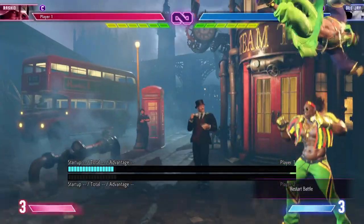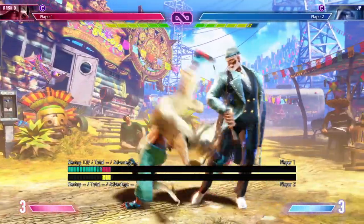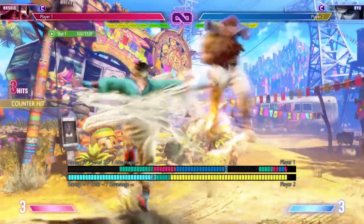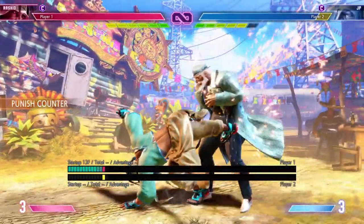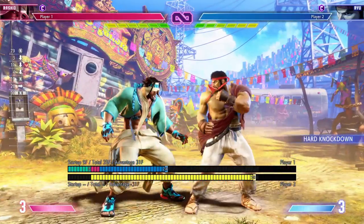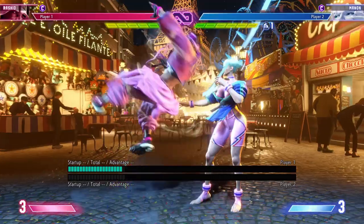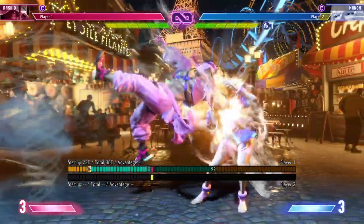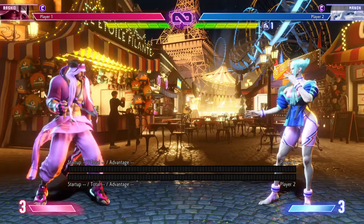Standing Heavy Kick is negative 1 on hit and negative 5 on block. It's not special cancelable, however you can use it for anti-airs if you can read your opponent. There's also some use in combo juggling, and for a punish counter you can get a Heavy Spinning Mixer off. Crouching Heavy Kick is a sweep — don't use it unless you know it's going to connect, because it's super unsafe. Forward Heavy Punch is Rasheed's overhead: 22 frame startup, plus 3 on hit, minus 3 on block. It can be used as a drive rush opener or something that looks different from his aerial dash overheads after a Radiant Cyclone.